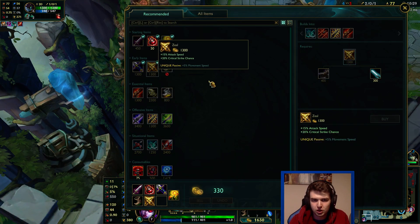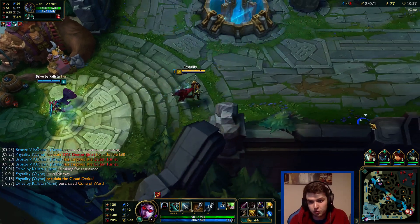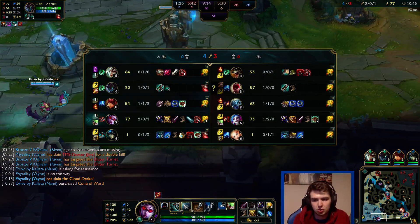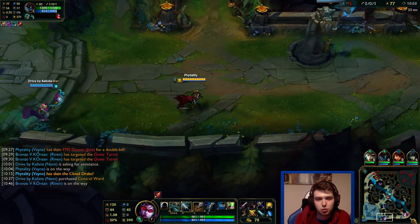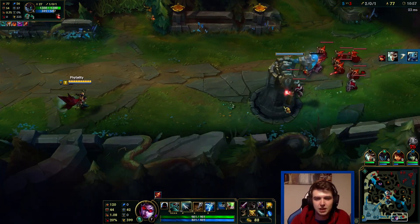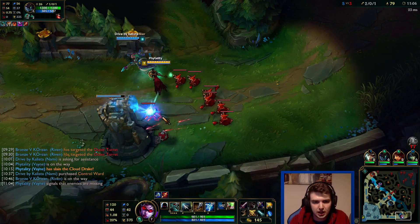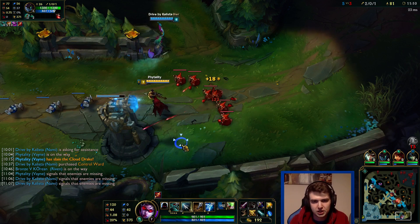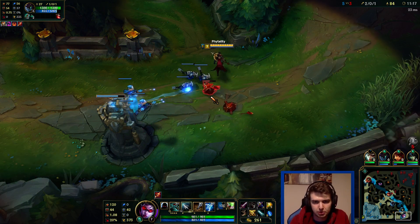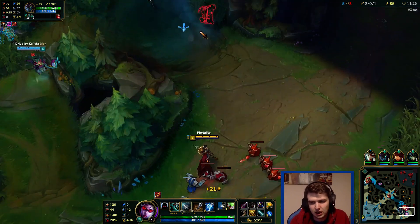We're gonna go for Shiv here. One of the reasons you go for Shiv over Rapid Fire Cannon - Runaan's on Vayne is actually really good still. The three bolts all proc Warlords passive so you actually lifesteal for a ton. It doesn't mess up your W - your W still only applies on the main target. But like you heal for so much with Runaan's and you crit all three targets as well. Shiv is so good with your Q because if your Q crits, you get the auto attack part that crits, the increased damage part from your tumble that crits, and you have the Shiv lightning as well that crits.